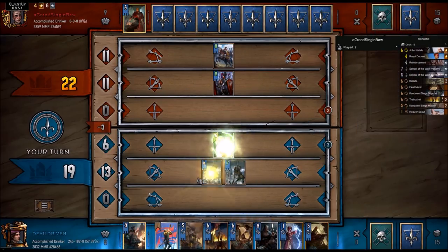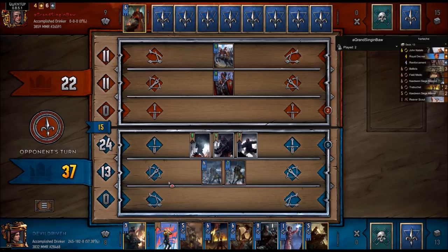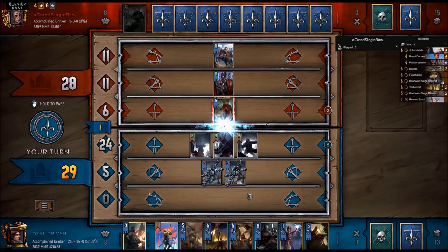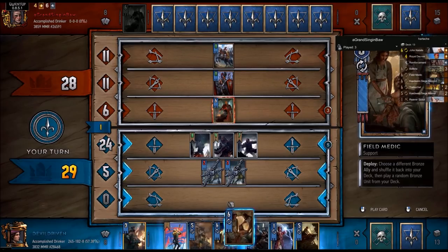Let's play our witchers. So we jump up 15, he's at 11. Boy, I wish I had Scorch. Now he locks but it's a little bit too late for it, because here's where this comes into play - pretty sweet.